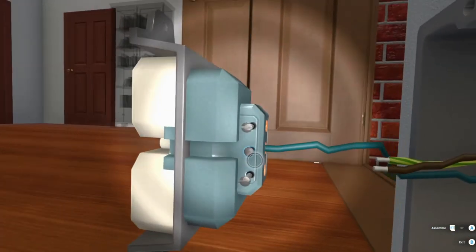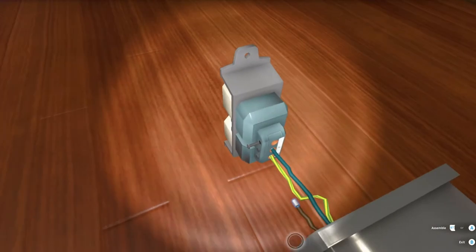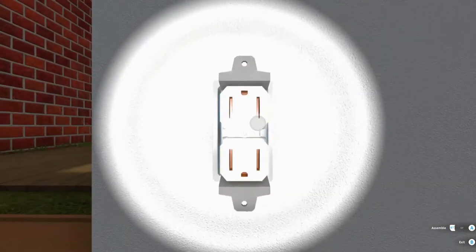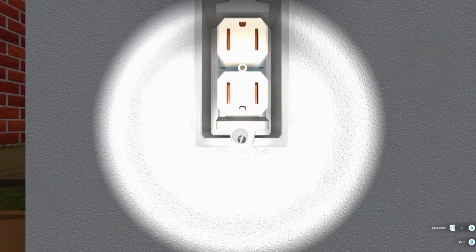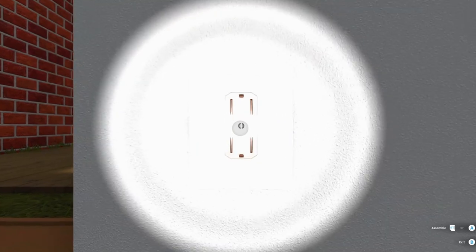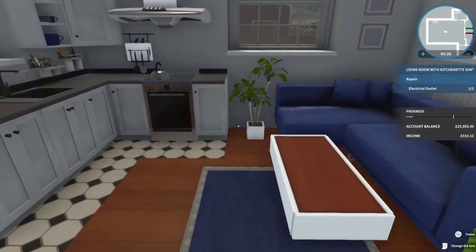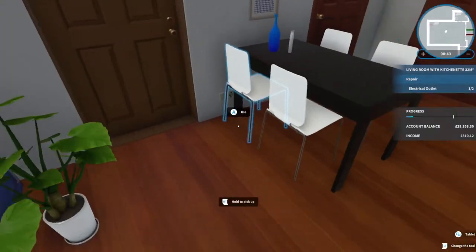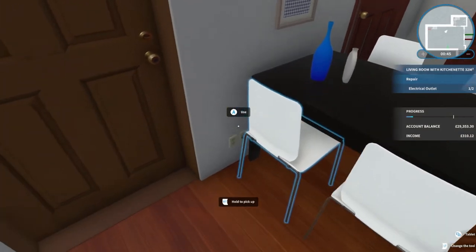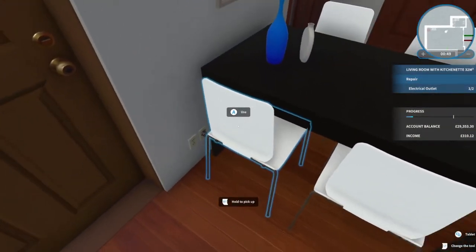Electrical outlet repair - easy peasy, we got this. Oh this looks slightly different - boom boom. It's fun, this is different. I like that it's slightly different - I mean it's basically the same thing but slightly different. Go in, stop stopping, go in. Should have to twist like the analog stick or something. I don't need my light on. There's another broken outlet - where is it?